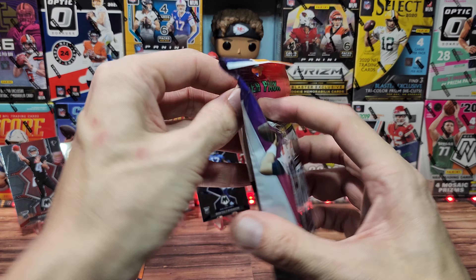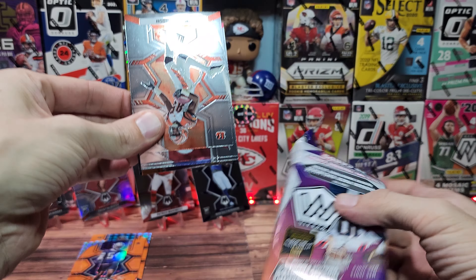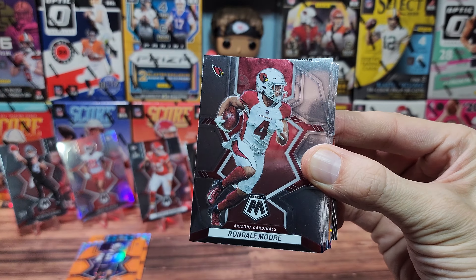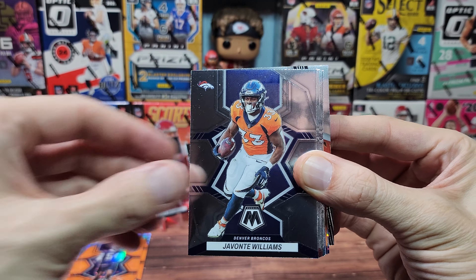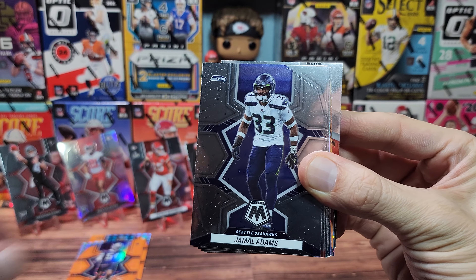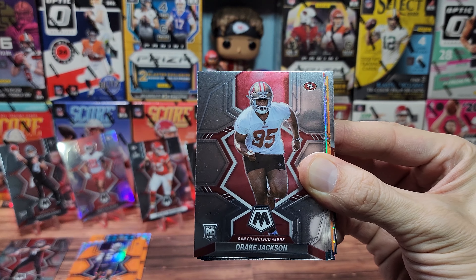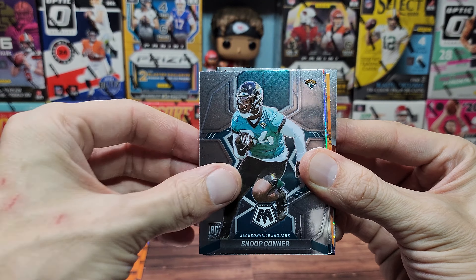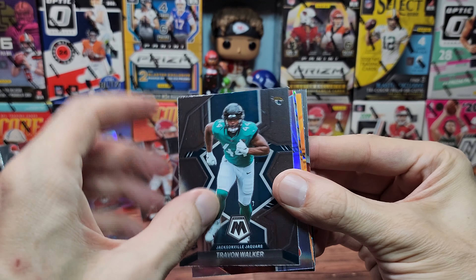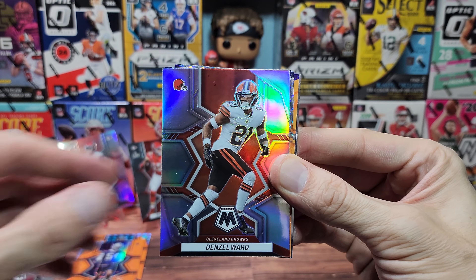We're not standing those cards up guys. Last pack — I think we just saw another Burrow on the back. What's going on with all these Burrows and Bengals? We got Ocho Cinco, Rondell Moore, Javonte Williams, Leonard Fournette, Kamara, Terry McLaurin, Jamal Adams, Desmond Ridder the debut, Montana, Drake Jackson, Snoop Conner, Devante Wyatt, Javon Walker. For the fifteenth time we have a silver — upside down, looks like a red team, nope orange team. For the Browns we got Denzel Ward.